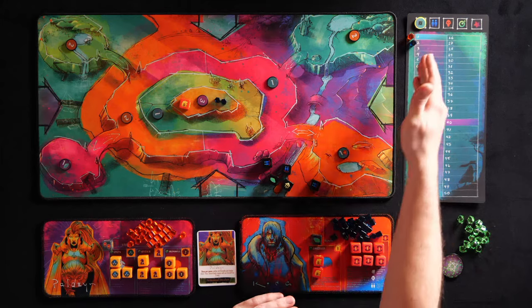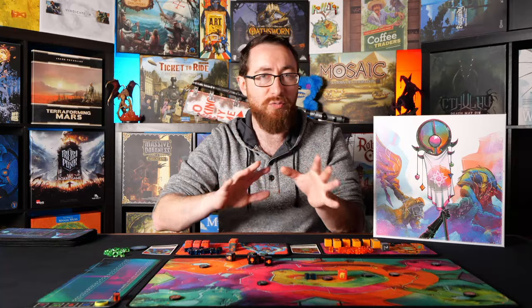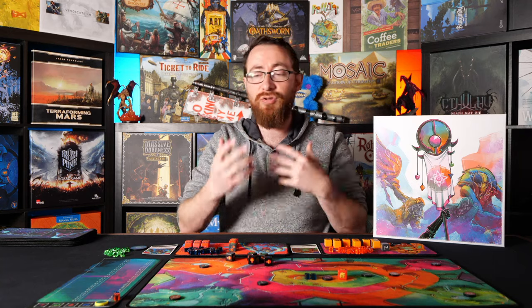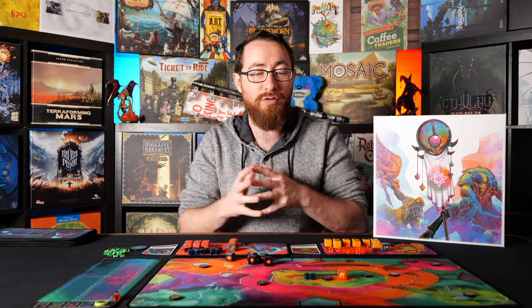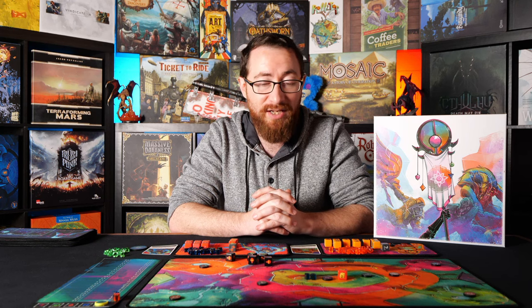Players track points on the score track. Right now they have 40 as the endgame score, though they're still balancing the optimal score for various player counts — we've been playing with less based on suggestions. Game end triggers on the round someone crosses that threshold, and whoever has the most points when all is said and done wins.